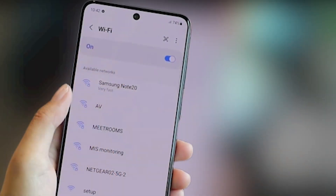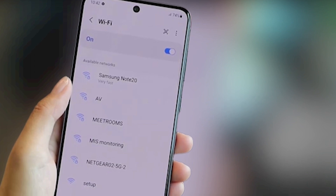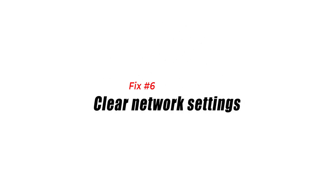Fix five: use Wi-Fi. In case the problem is with your data connection, try switching to a faster, more stable Wi-Fi connection and see if that eliminates the crashes. If FIFA mobile stops crashing on Wi-Fi, you may have an issue with your mobile data connection.